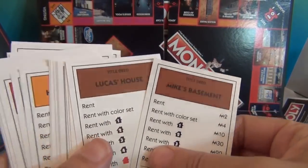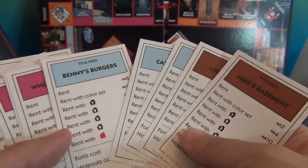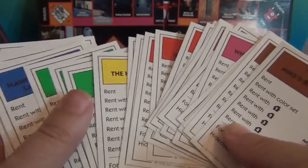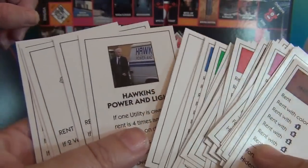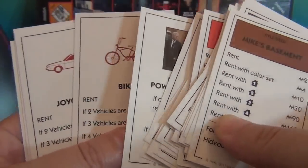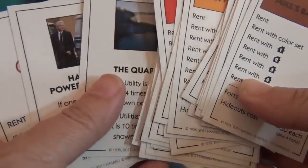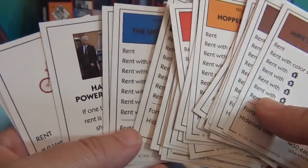The cards are obviously the deed cards for all the places I just read off. They're color-coded like the normal ones. I'll fan through here and show you all the different colors. You've got the power and light like the electricity. You got the bike, Joyce's car, Hopper, and Hawkins — which is like the railroads. And then the quarry, which is the electricity and water utilities.